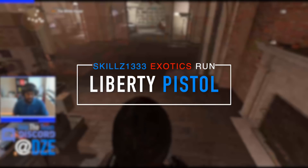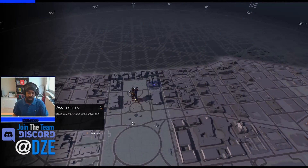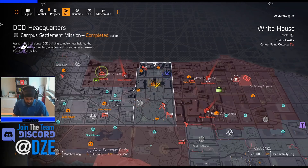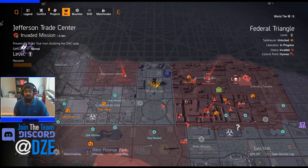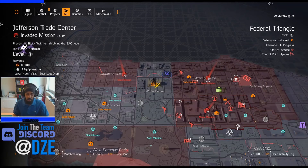Starting with the Liberty pistol, which is probably one of the easiest ones and pretty much guaranteed to get. You're definitely going to need a D50 pistol throughout this adventure while doing these missions to obtain the Liberty. I've noticed the D50 seems to drop a lot on challenging DCD Headquarters, so I'd recommend that. If you still haven't gotten it by the time you finish collecting the blueprint pieces, keep an eye out for the D50 high-end pistol because you'll need it as a crafting piece.